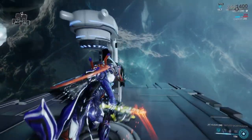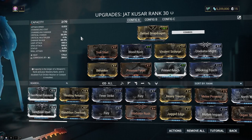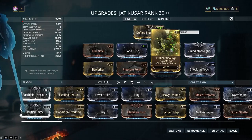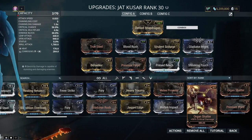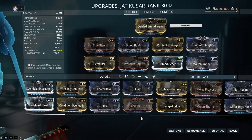What did we learn today, children? The Jat Kuzar is insanity. Anything under just the star chart is going to get one-shot by this thing. And with the reach this thing has, it just doesn't care. Now, if I were to reconjigure this and put on, say, Organ Shatter, that would do even more damage — that's a lot of Crit Multiplier. But I really like having the Gas on it.